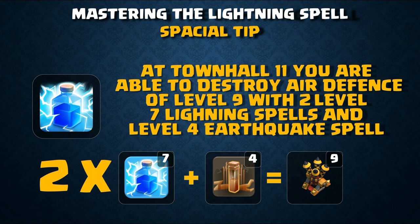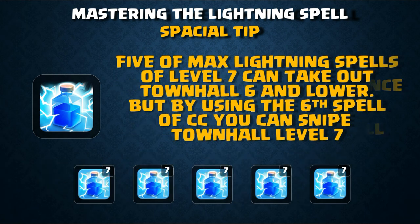At Town Hall 11, you are able to destroy a level 9 air defense with two level 7 lightning spells and a level 4 earthquake spell. In a zap-quake strategy, you can destroy two air defenses with the zap combo and clear more with the Archer Queen, then imagine how effectively your balloons can destroy your opponent's base.